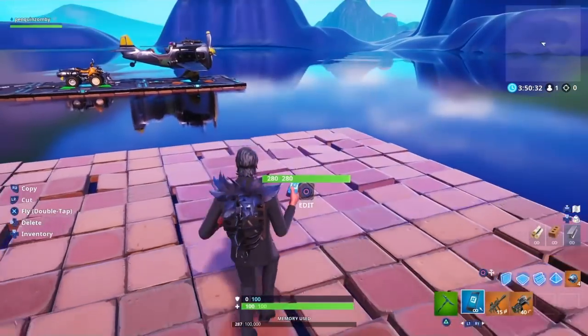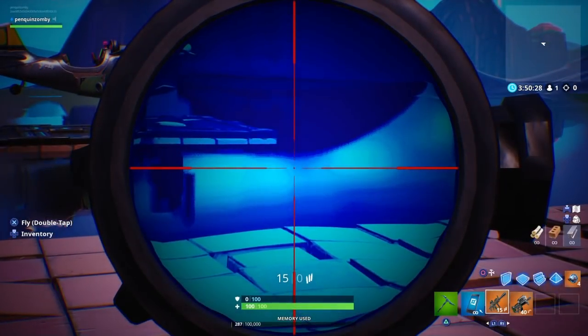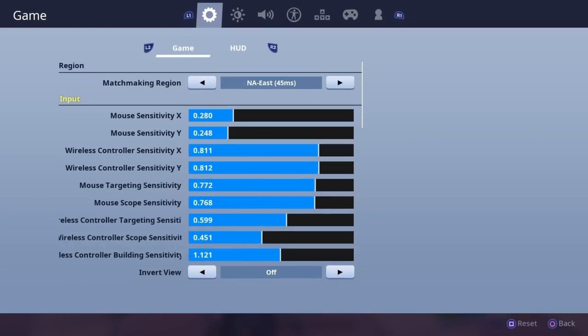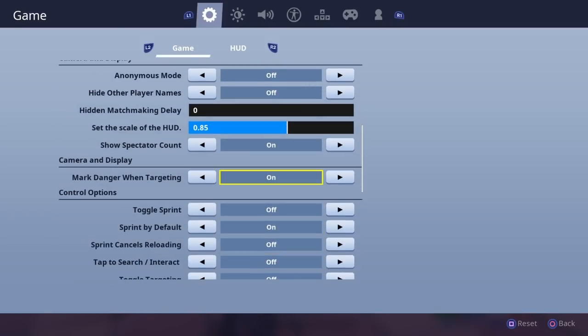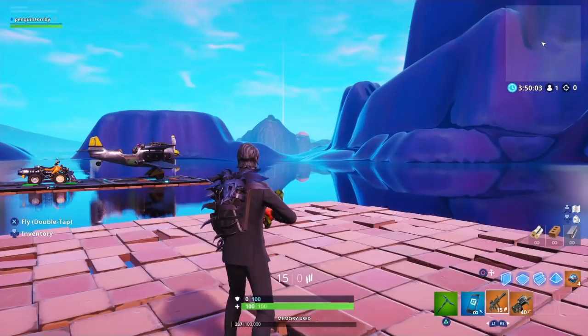What's going on YouTube, Penguins here back with another glitch video, so let's jump right in. For this glitch you're gonna need the thermal scope AR, and then you're gonna want to go into your settings and turn on toggle targeting.